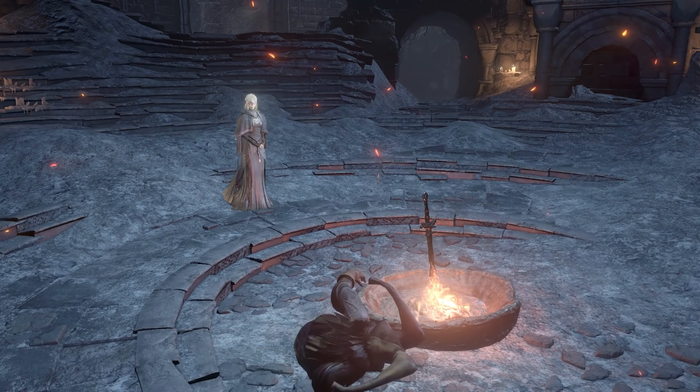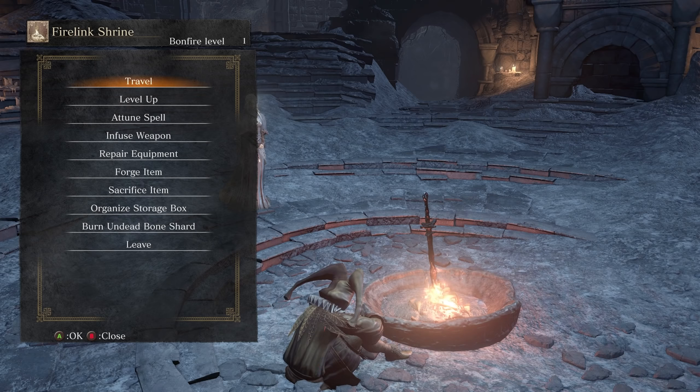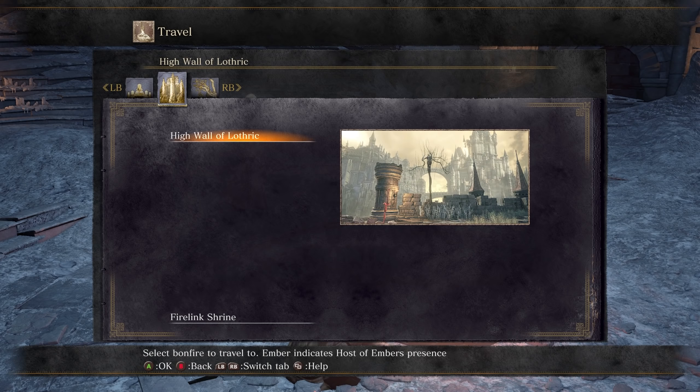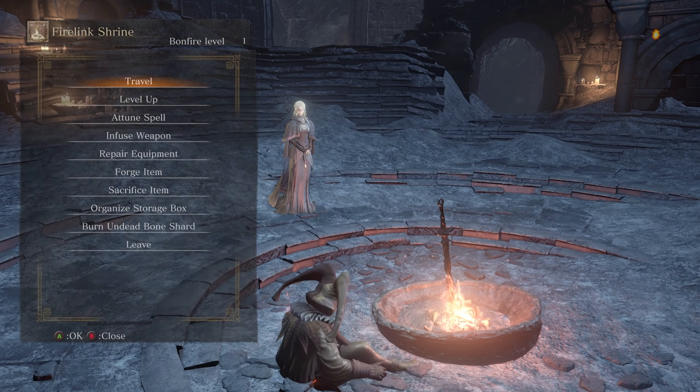I'm assuming this is still called Firelink Shrine — wait, it says Bonfire Level One. What does that mean? I don't know. Travelling, we have Firelink Shrine, Lonely Hollow, Overgrown Sanctum, and we can also go to the High Wall of Lothric or the Foot of the High Wall. The Foot of the High Wall is the area beyond, going into the Undead Settlement. Right after you kill Vordt you're transported here.